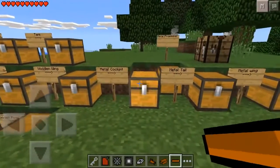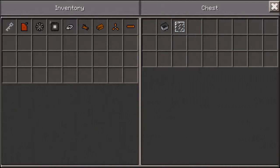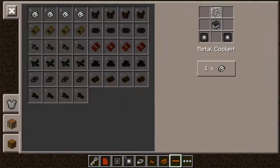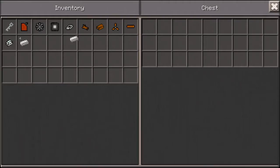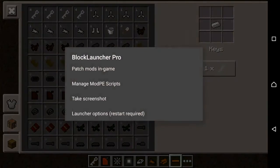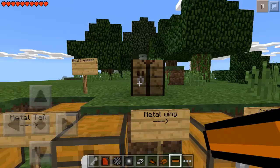The next thing is a metal cockpit. To make one you're going to need two large wheels, one mine cart, and one glass pane. And there you go. The next thing is a metal propeller. To make one you're going to need just four iron ingots, as simple as that. Metal propeller, there you go.